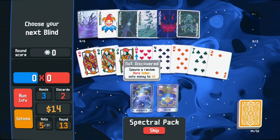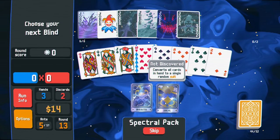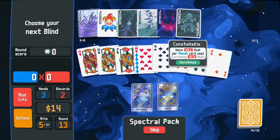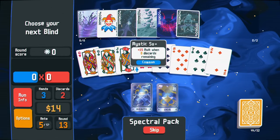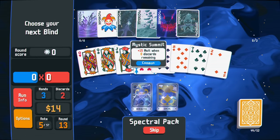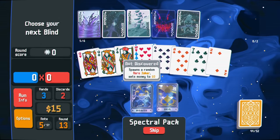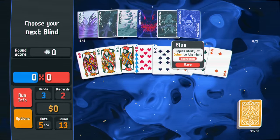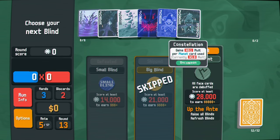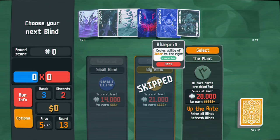This spawns a random rare joker and sets money to zero. I have to actually make room for that, which means I have to get rid of something. I haven't been really doing the plus 15 multiplier bonus which I should probably be playing into more. This current joker isn't that great - I'm going to sell it and use the rare joker spawn. We got: copy the ability of the joker to the right. And this is huge - double multiplier!